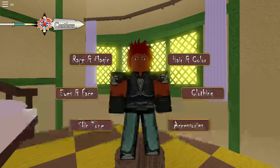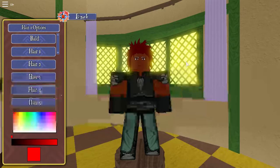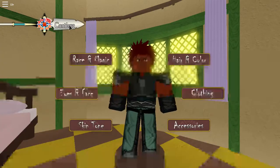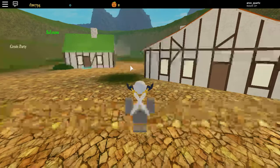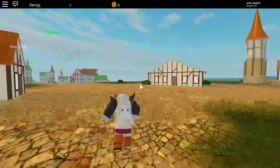Every time you come to the customization screen it always changes your eye color and your eyebrows. Whenever codes come out for spins I will do a video and I'll put the code on here so you guys can have it if you need it - it's also in the Discord if you're in there, but I'll be putting it in here.